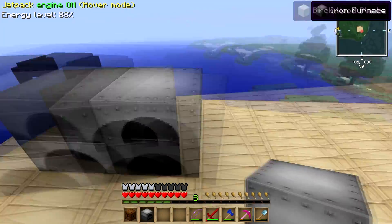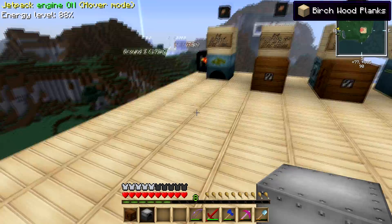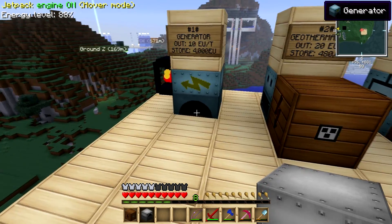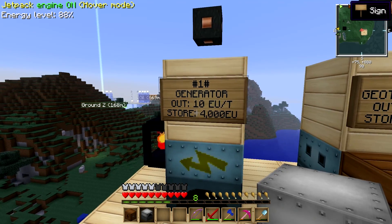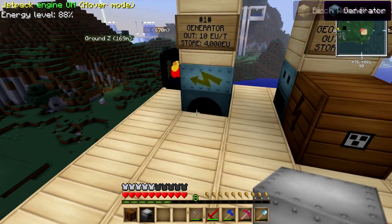You guys know how to power these with coal. But the thing is, you can't power an electric furnace with coal directly. You have to do it indirectly through a generator. The generator produces 10 EU per tick and stores 4,000, as we discussed before on the first episode.